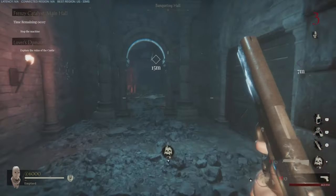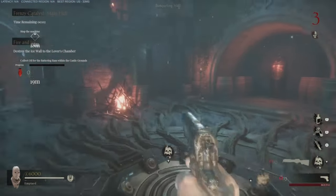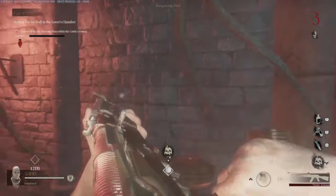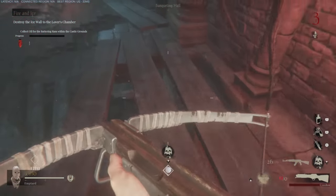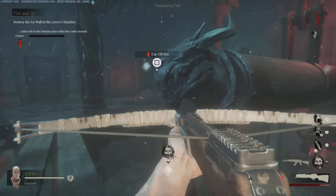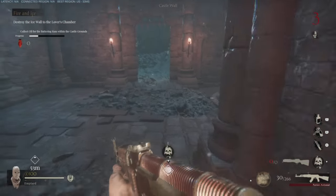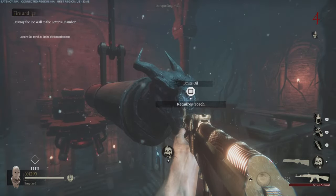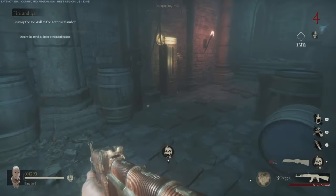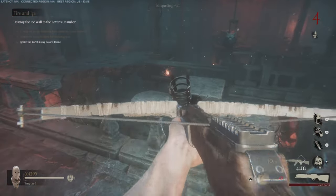Go ahead and push into the banqueting hall. Once you push in, you are going to be told you need to destroy the wall to the lover's chamber. To do this, you need to collect a bunch of oil pots — one of which is right here in the banqueting hall. You're going to need to interact with it to pick it up. Then run over here to the dragon on the head of the battering ram and interact with it. Put the oil on the dragon to oil it up, then go find the next few locations scattered across the entire map.